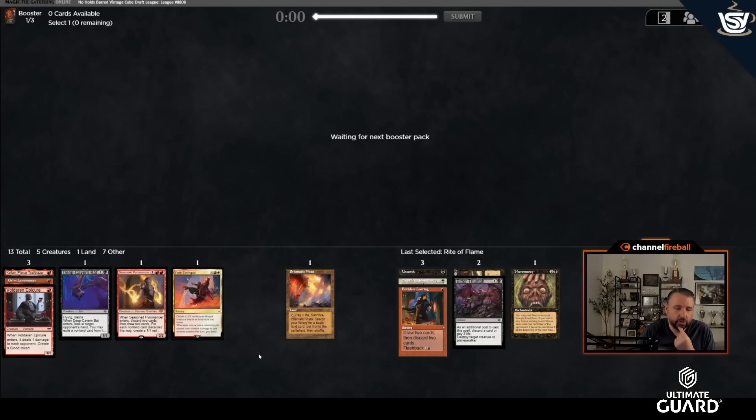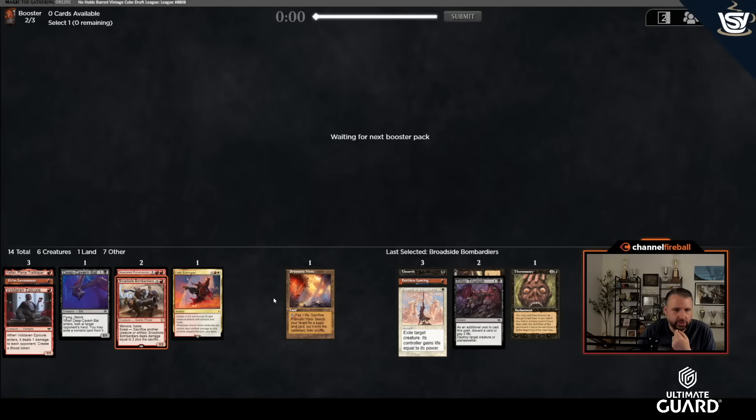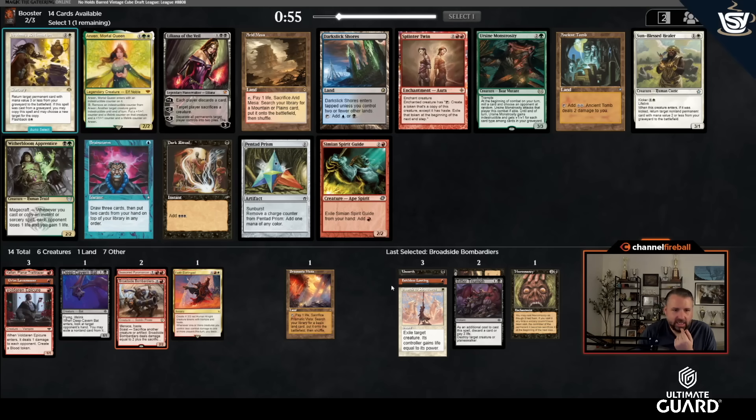I'll take Tendrils, not playing the Peatland. Pretty strong into red-black, maybe splashing 4th Yorion and Swords. Pack two: there's a Bombardiers, Bow Masters, Comet, Stellar Pup — it's a powerful cube. I'll take Bombardiers — it's better than Bow Masters, and Unearth and reanimating are great with it. Then there's an Ancient Tomb, Splinter Twin, Arid Mesa, Dark Ritual, Witherbloom Apprentice. I'll take Arid Mesa — perfect fix, and it gets even better if I get a red-black dual.